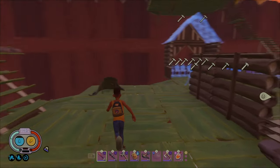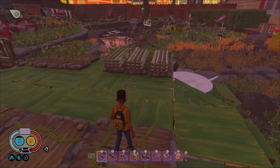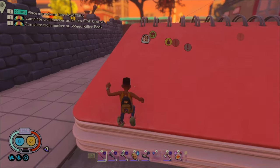Another downside to building at the picnic table is you'll be far away from resources. However, if you spend a decent amount of time there in the beginning as your starter house, you'll be okay. Just make sure to collect those resources before you move.